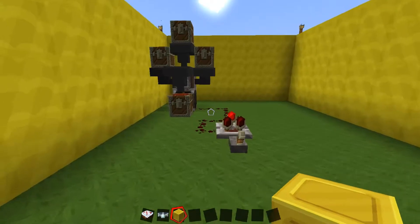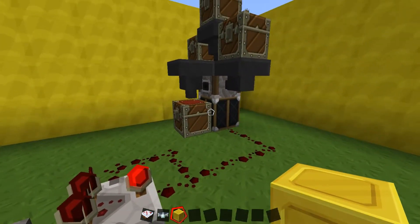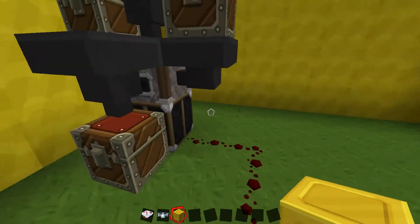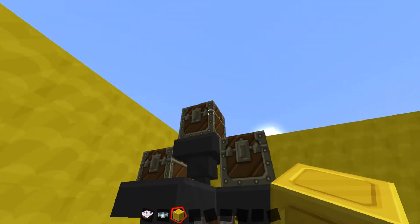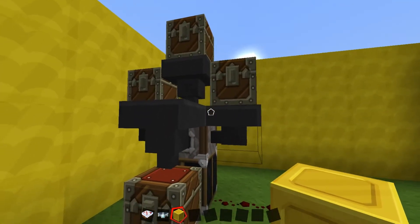Now this one over here I've set up so it can create items automatically and automatically place them inside this chest. With this I'm creating lovely cakes once again. So I've filled all of these chests up here with the items needed to create cakes.